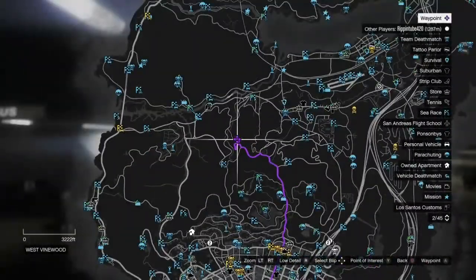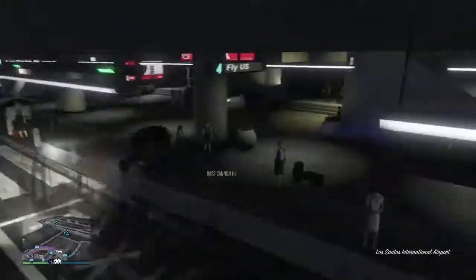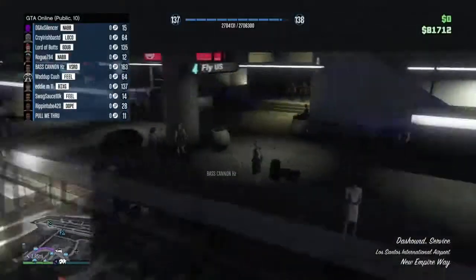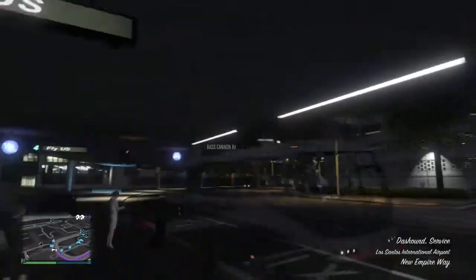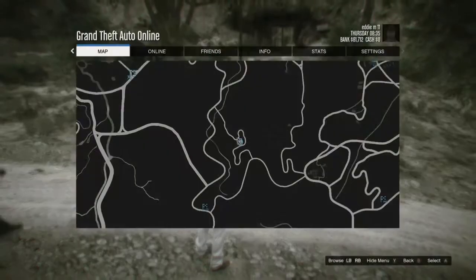There's a location on the map. It was me and Mario, which is Base Cannon HZ — his information will be down below in the description. We were in an open lobby and we were just waiting for people to take them to the location. We got quite a bit of people, but here's the location again.